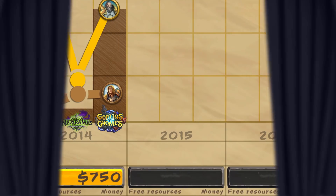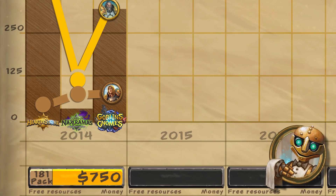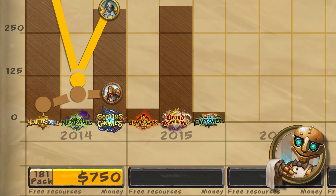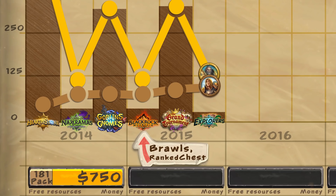Let's continue and move on to 2015. Initially, the developers planned to alternate between adventures and expansions. Unlike adventures, expansions cost very little gold, giving players the opportunity to earn additional resources. In 2015, we got two adventures and one expansion. Additionally, a weekly tavern brawl was presented — the reward was one pack of cards for the first win each week. One card pack per week really has an impact on the economy, and on top of this, we got rewards for ranks.